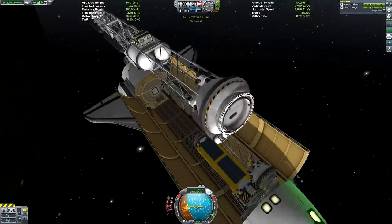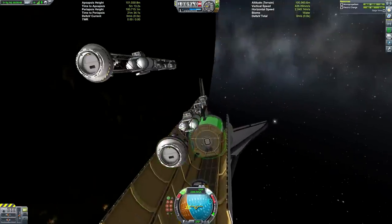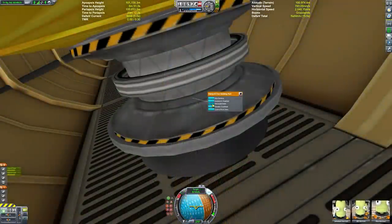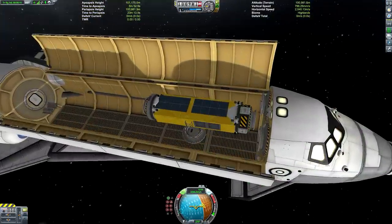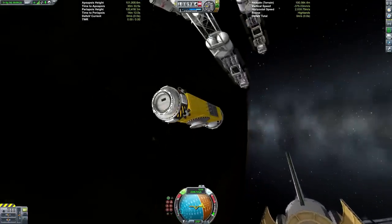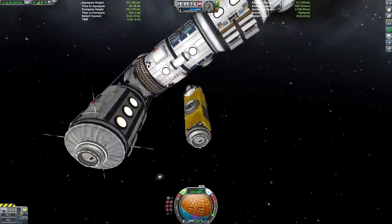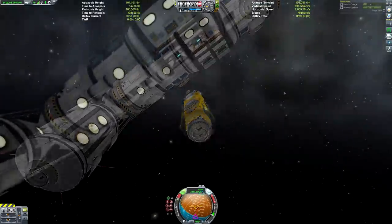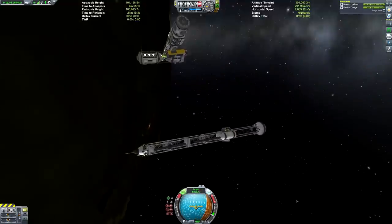Generally this is almost entirely stock. Those new panels might just be part of KSP 1.4 rather than the Making History DLC - I'd have to check. Anyway, this video marks the grand return of the visual mods. I've got Scatterer installed, also Planet Shine, and Environmental Visual Enhancements - but instead of the stock config files I'm using the config files from Astronomer's Visual Pack, which I think is the most popular config.